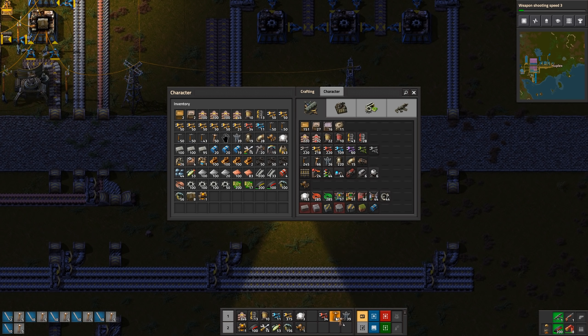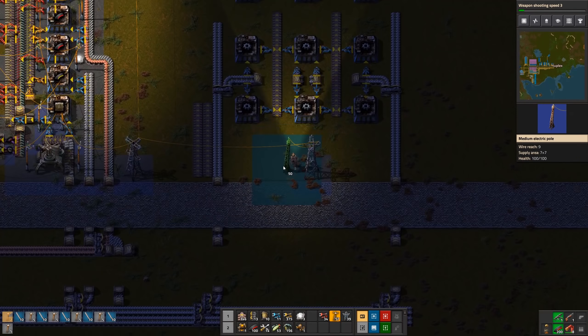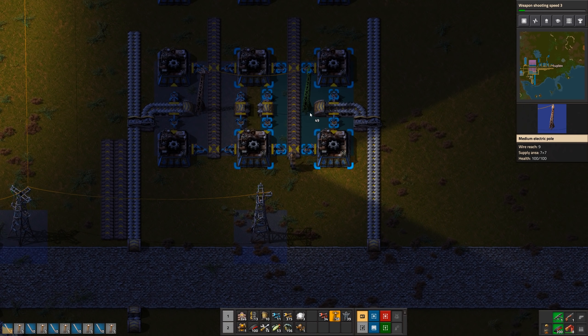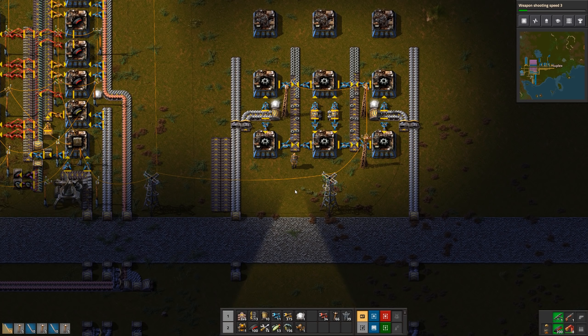Let's bring over the power. Actually, let's start making medium electric poles and use those instead of small electric poles from now on. That helps a lot because you can cover more area with fewer poles — basically cover all that with just two power poles. We'll throw in a couple of lights, and now we've got a little gear factory.